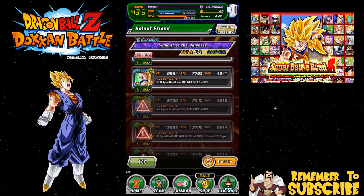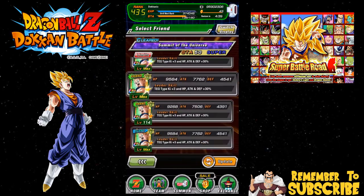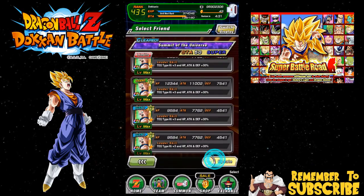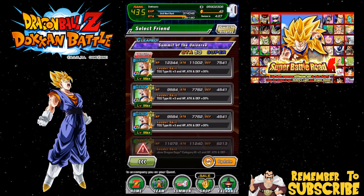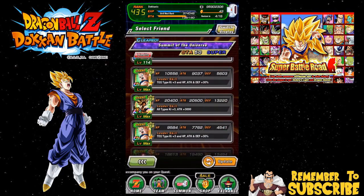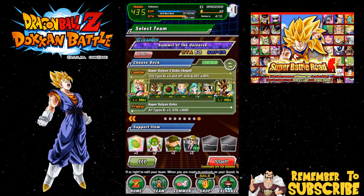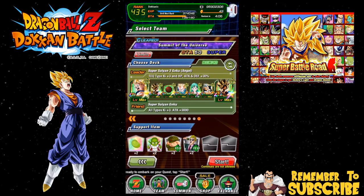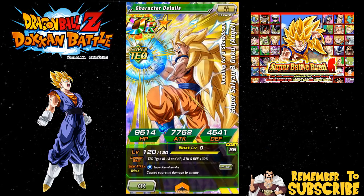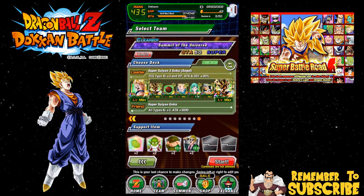What I typically do is look for an LR Goku friend, because if you get a 100% LR Goku friend you're gonna have two really hard hitters and the Frieza event will go by really fast. They tank really well too. I could take the Super Saiyan 3 Angel Goku because he is good - he's rainbowed, so he's probably gonna be critting all the time, but he doesn't have the damage output. This friend I found has all types Ki plus 3, attack plus 3000. This free-to-play Super Saiyan 3 Angel Goku is a pain to dokkan awaken but you get him at the epic battle event.